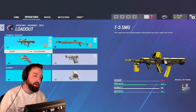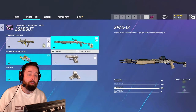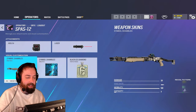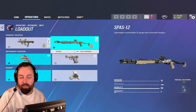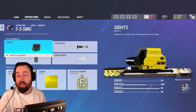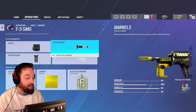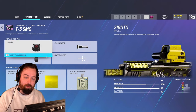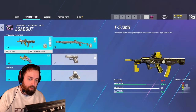First let's go through the loadout. You have the T5 and the SPAZ-12. The shotgun is okay, but you're going to want to run the T5. The T5 is one of the best defender SMGs in the game — it is a laser beam, 28 damage, 900 fire rate, and it is very, very stable especially with the vertical grip and a flash hider.